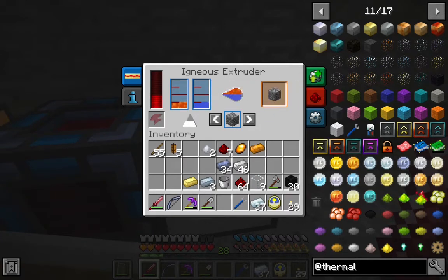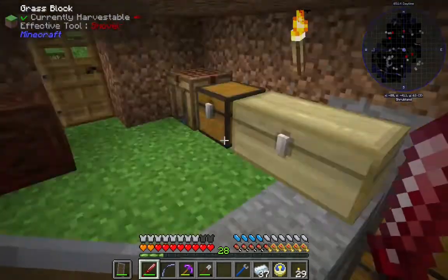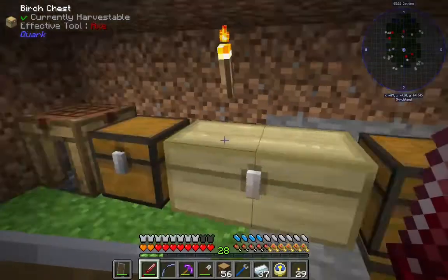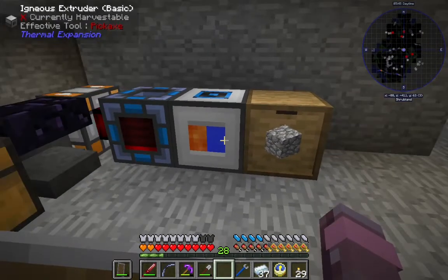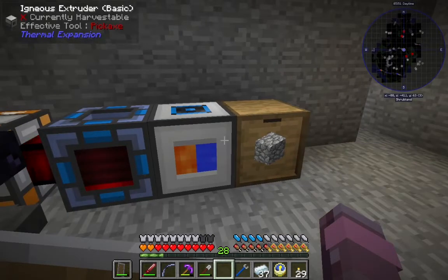Since we're just making cobble, it's not going to use up any of the water or the lava. That's only going to hold a stack and we're going to need more than a stack of cobblestones. So let's go ahead and make ourselves a basic storage drawer. These hold a lot of one thing. We'll just make a basic drawer and the cobble will start going from the Ignis Instruder right into here. We already got 30 — that's trucking right along!